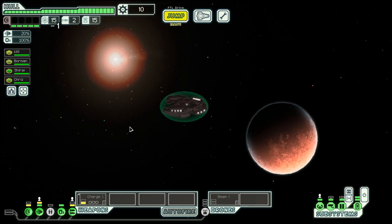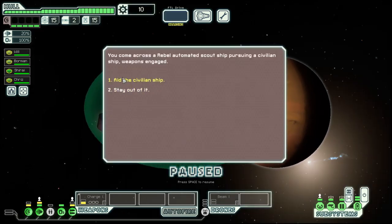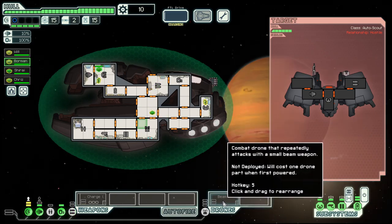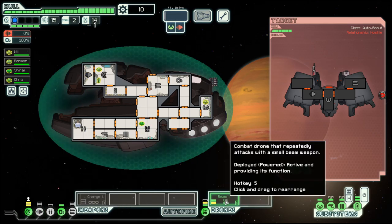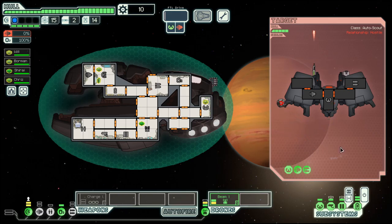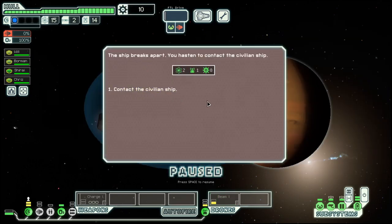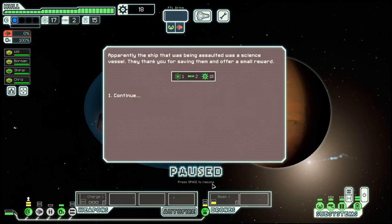But enough talk, let's get a move on. As the sectors and fights get progressively harder, we have to deal with the possibility that we need to improve our ship. The way to do this is by buying things — upgrades, weapons and stuff like that. And to do that, we need scrap, which is basically the currency in this game. With each fight we get scrap, aside from some other goodies like fuel and drone parts.